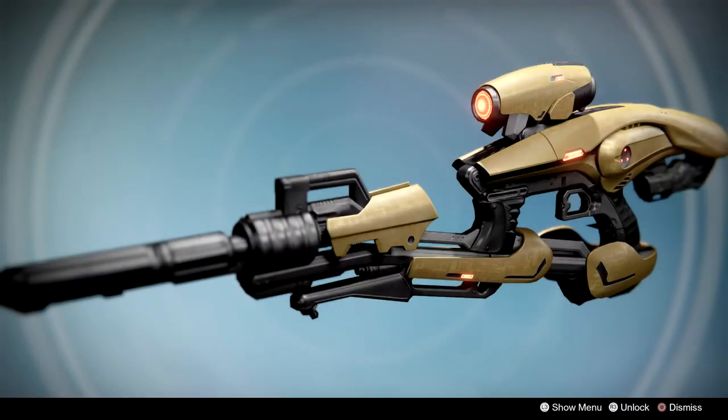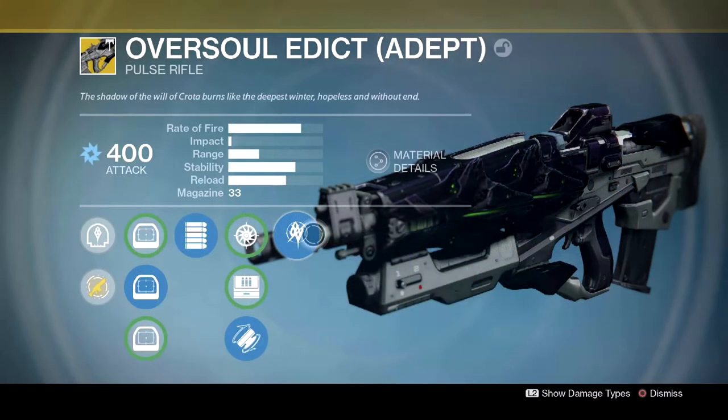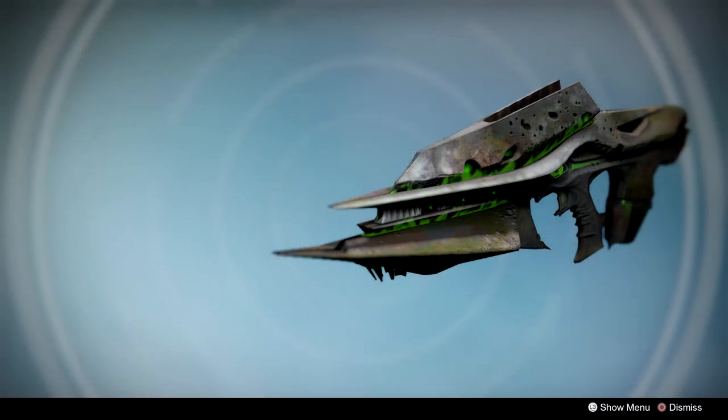In this update called the Age of Triumph, there are many weapons that have a big return into Destiny like the Vex Mythoclast, the Oversoul Edict, and most importantly the Necrochasm. Today I'm going to show you how to get the Necrochasm Auto Rifle in Year 3 of Destiny in Age of Triumph, and all you need to do is complete this really easy quest.